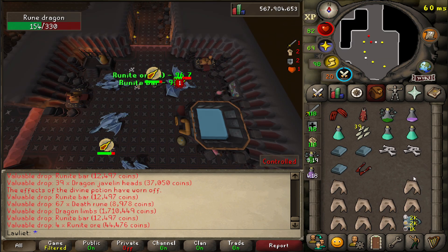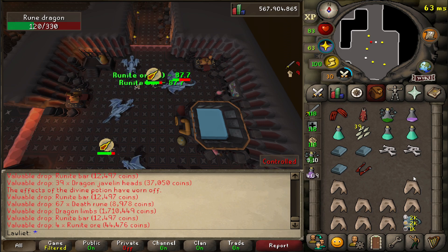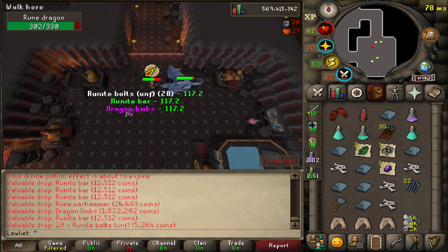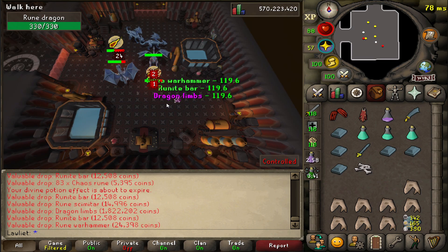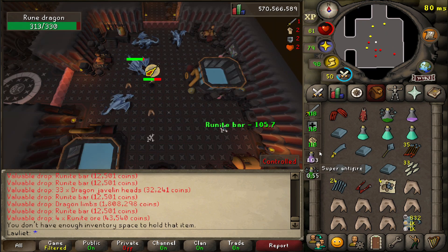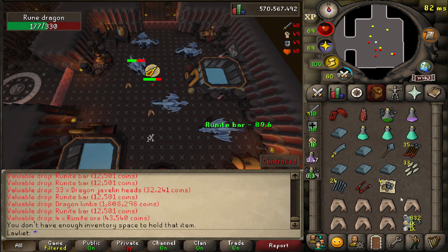Finally, some more dragon limbs — that is the sixth dragon limbs received in 7,600 kills, so a little dry. Another pair of dragon limbs shortly after the last pair. And another pair of dragon limbs. And another pair of dragon limbs. More limbs. I think the limbs drops have finally evened out — I've received like 3 or 4 in the past day or two. Currently sitting at 11 limbs at 8,979 kill count.